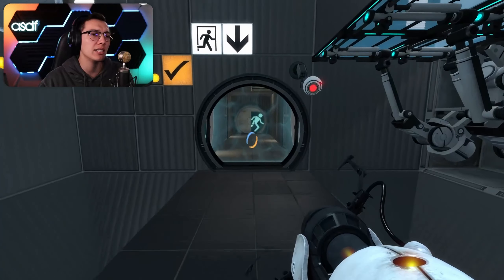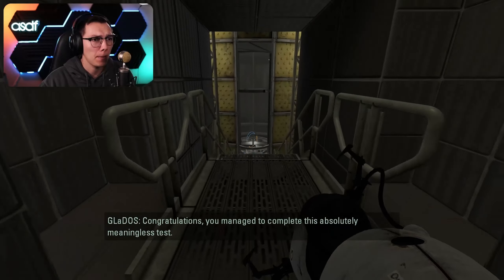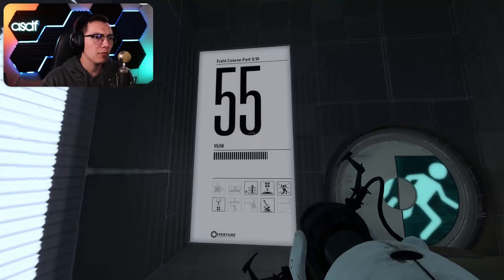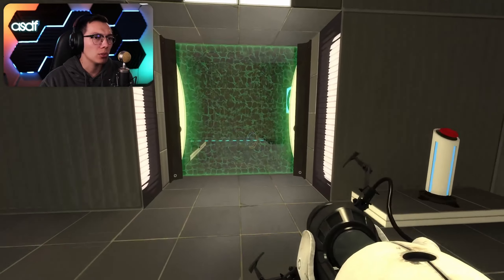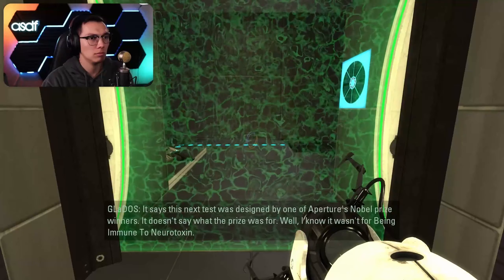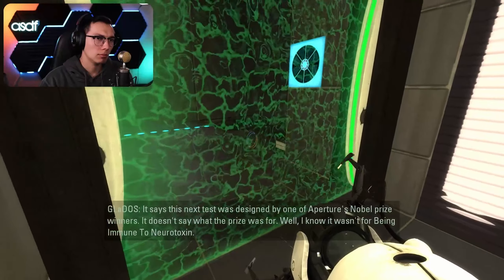Now the door is open! Thank goodness a walkway came up because I was like, I have no idea how we're going to solve this test. Congratulations, you managed to complete this absolutely meaningless test - darn right we did. Test 55. Oh, it's the matrix one. Next test was designed by one of Aperture's Nobel Prize winners - it doesn't say what the prize was for. I know it wasn't for being immune to neurotoxin.